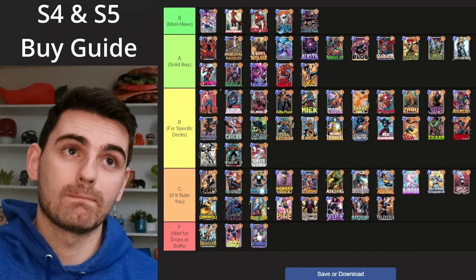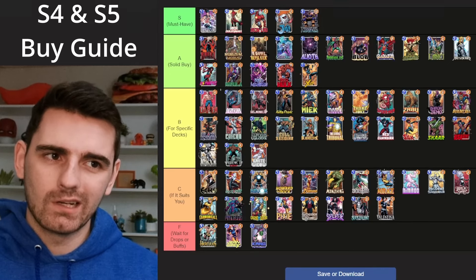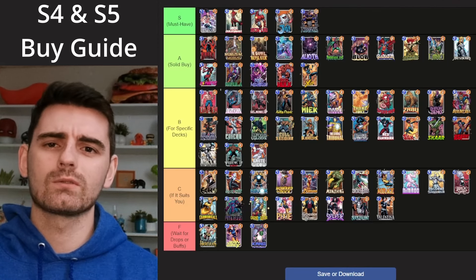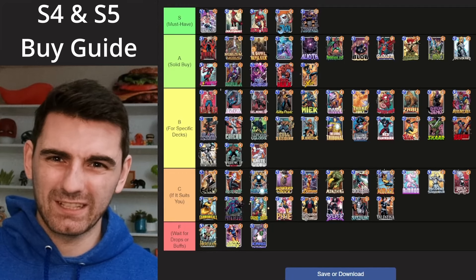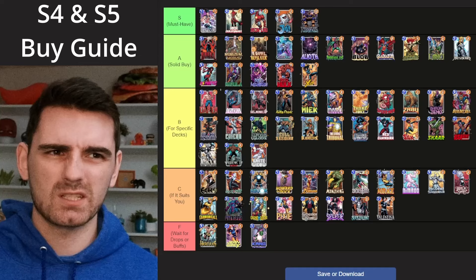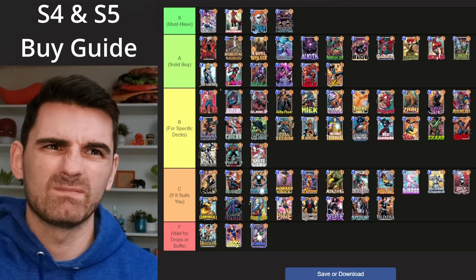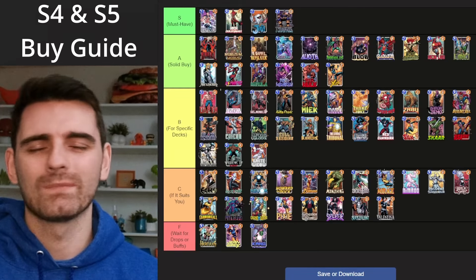With Zabu getting nerfed, that hurts every single 4-cost card in the game. Iron Lad I've had in S tier for a while since I first made this list a few months back — I kept him there because he's so flexible, especially if you don't have a full collection and can fill a spot with him. But with Zabu being pretty much out of the meta, Iron Lad being a 4-6 more often than a 3-6 now, and some other good options in the game, I am dropping him down to A tier. He's still a solid buy and a great card, but no longer a must-have in my opinion.